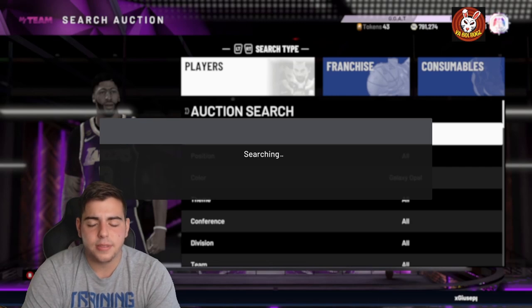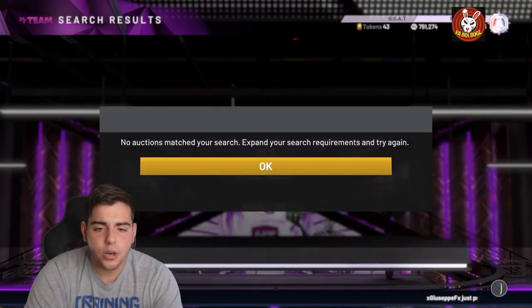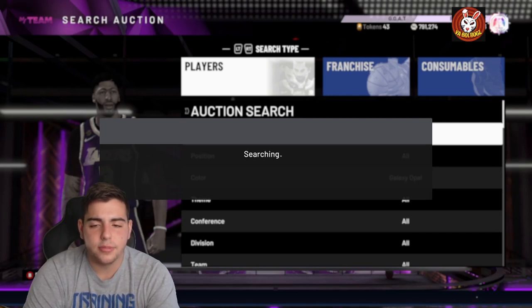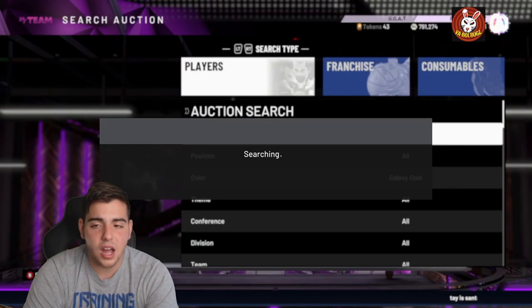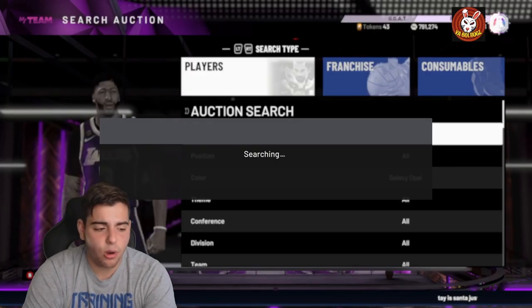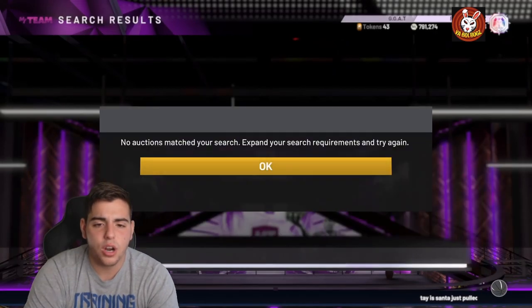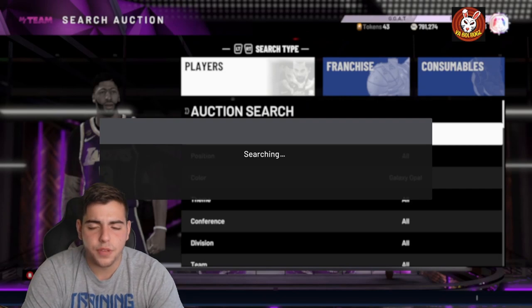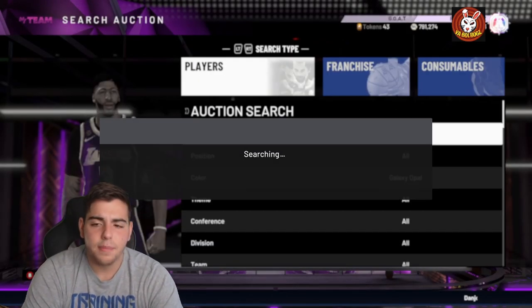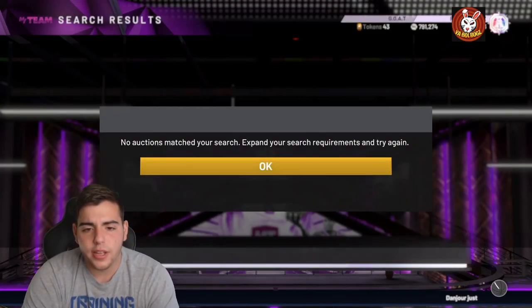I could have sold that Jokic for 7k — a solid 5k MT. But if you can make 10,000 MT per 60 minutes on this filter, that's 60,000 MT every single hour. If you can make 1,000 MT per minute, that's solid — you just have to snipe one card per minute on this filter. It's a little hard as you can see in this video, definitely competitive. Who knows if there are MT bots on here, but we're just going to sit here for another minute or two and see if we get a clutch snipe.